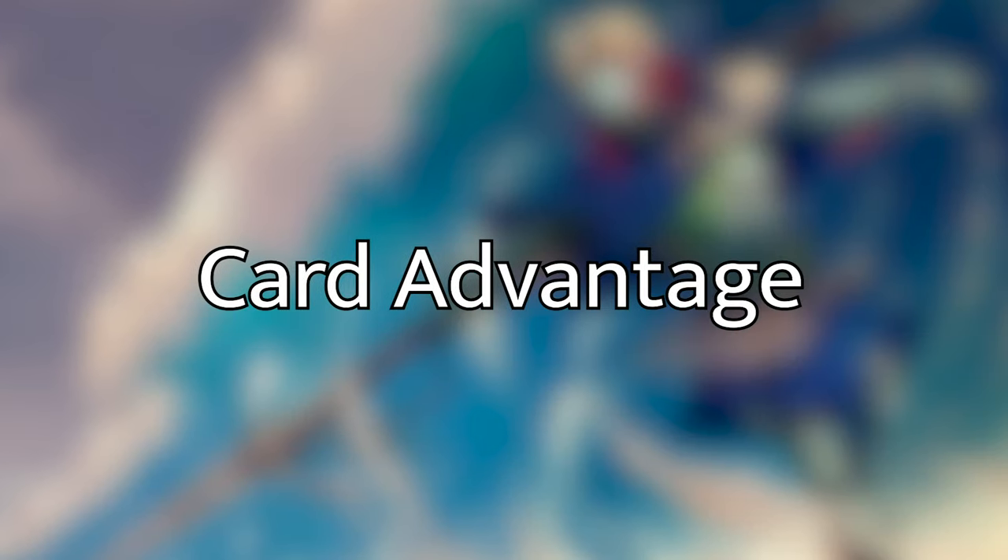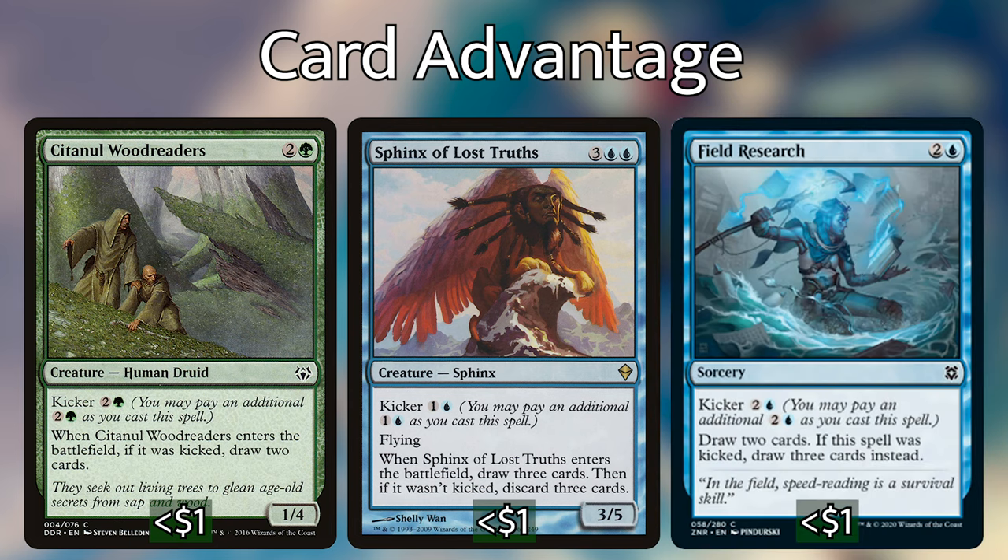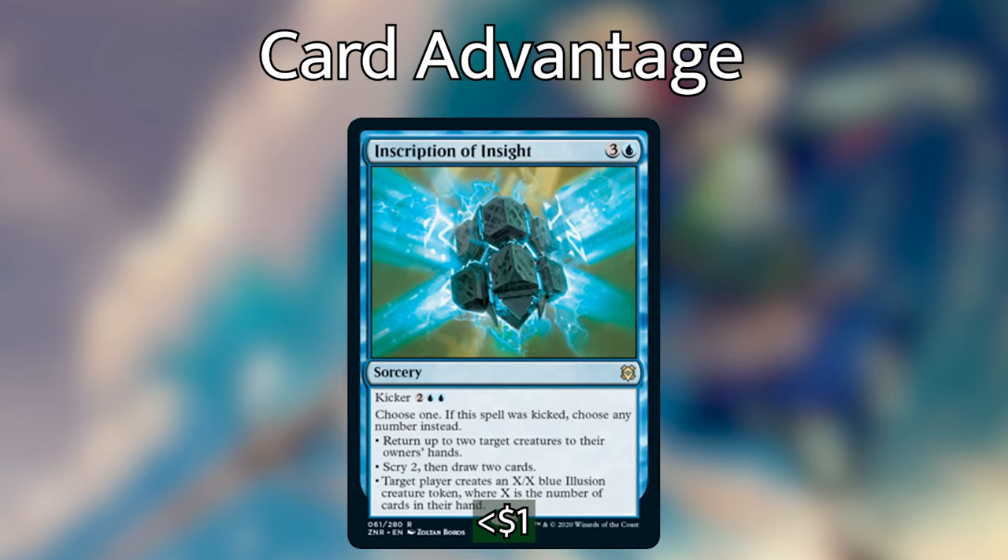Moving into the card advantage section, there are a lot of ways to get a lot of cards all at once in this kicker deck. The kicker all-stars here are Sentinel Totem, Sphinx of Lost Truths, and Field Research — all of which draw extra cards if kicked and can be doubled with Verizal to make them more mana-efficient. It feels great to drop these early on after we've ramped a ton and emptied our hands; these will be the best cards to help us find our win cons. Inscription of Insight is another new card with kicker that serves many purposes: putting tokens onto the battlefield, returning creatures to hand, and scrying and drawing cards.